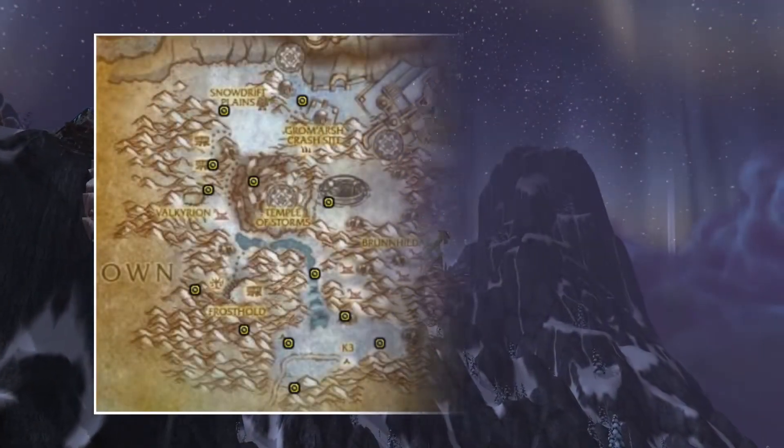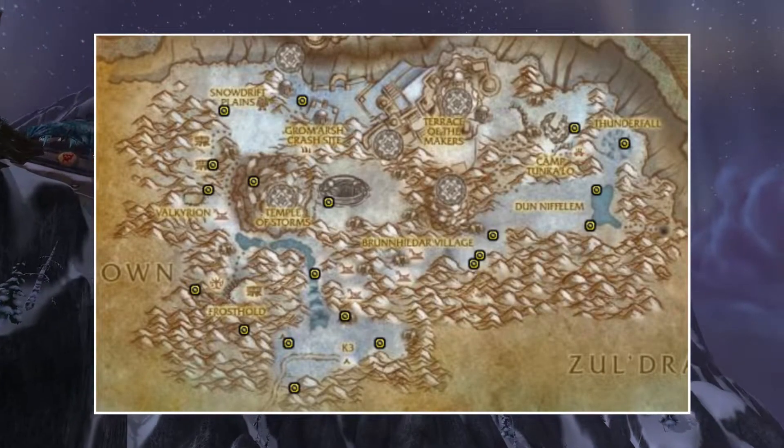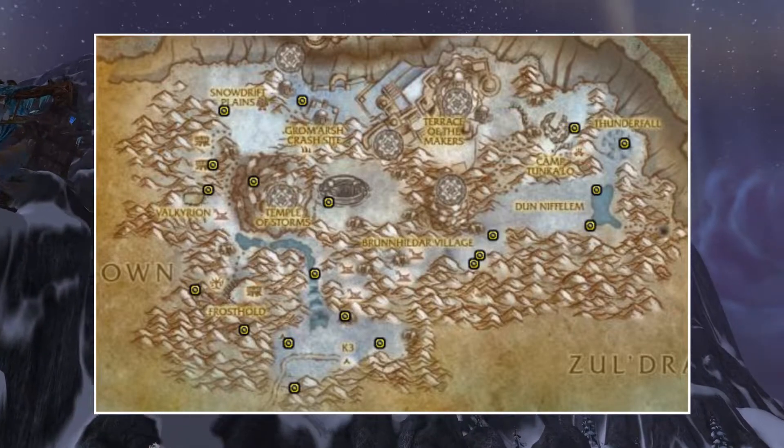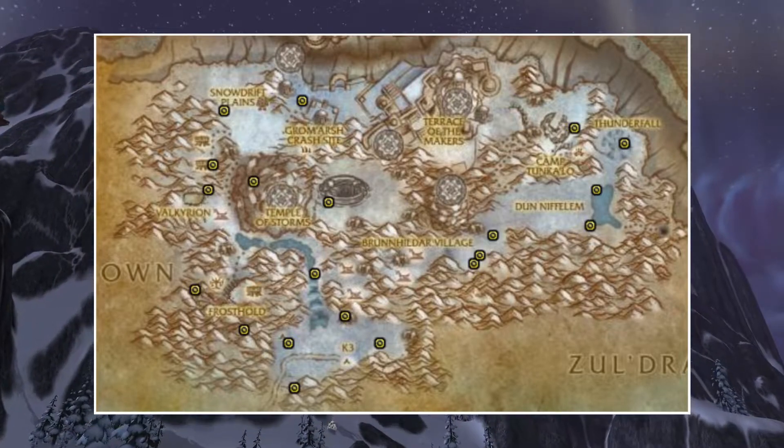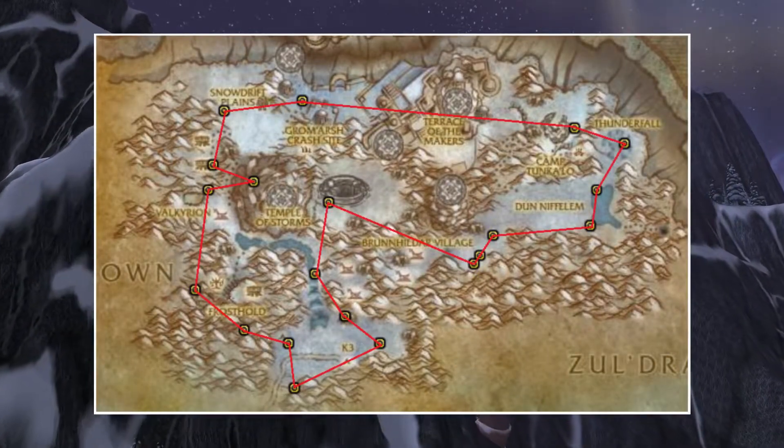In Storm Peaks there are a lot of different spawn locations, and a lot of these will also require you to have a flying mount. So I definitely recommend you to wait until you are around level 80 before you start doing this. Also having an epic flying mount will make you a lot more gold per hour.